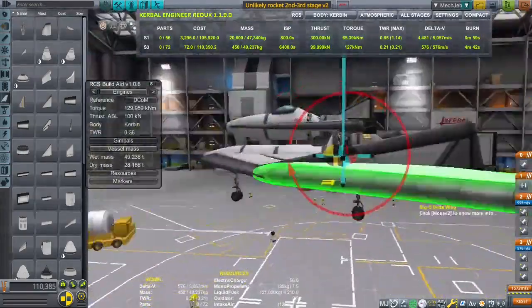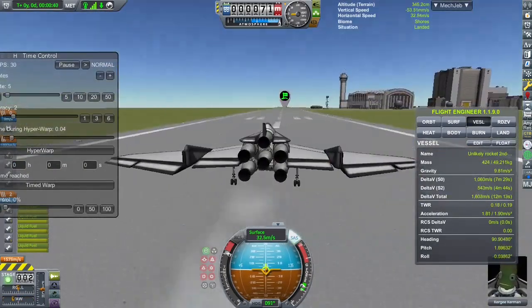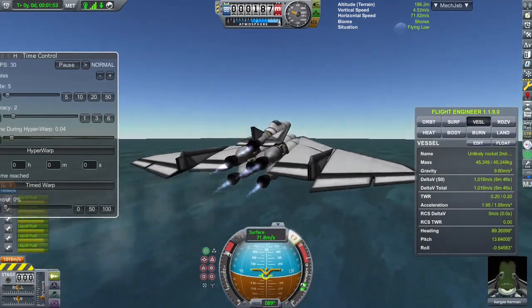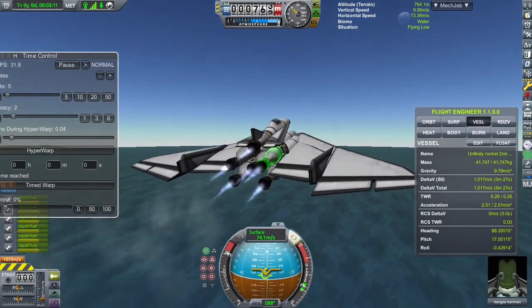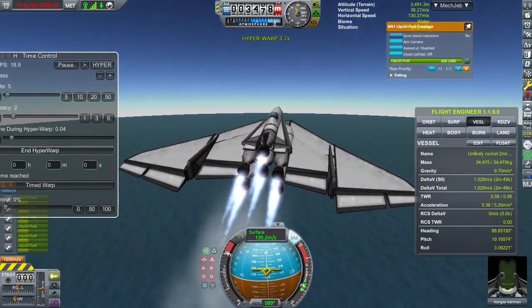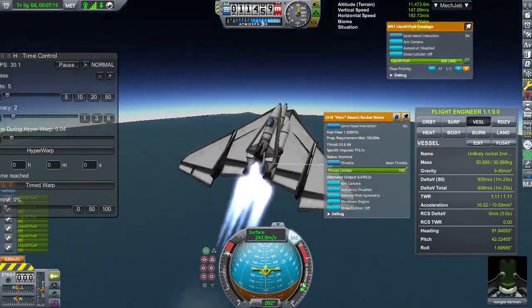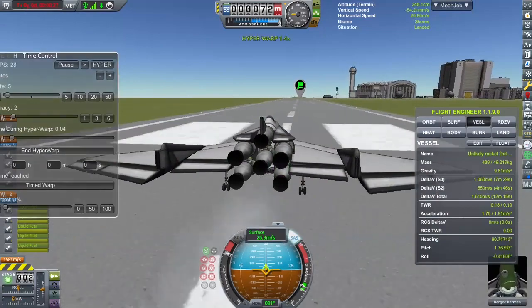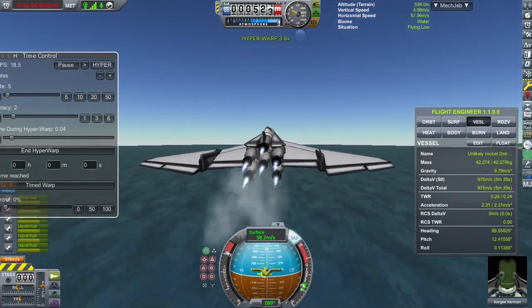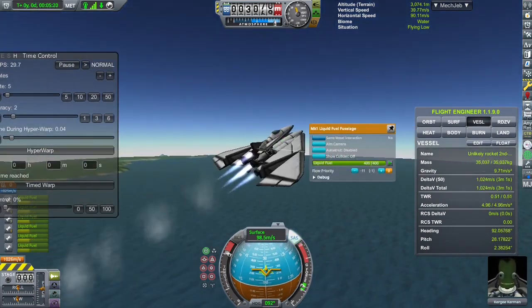After removing the tanks, the center of lift ended up slightly in front of the center of mass when the craft is empty — making it completely unstable. I didn't notice this while flying, thinking it was fine. When full of fuel it's stable, but as the fuel from the front burns off, the mass shifts backward over time. At some point the center of mass passes behind the center of lift and I just lose control.